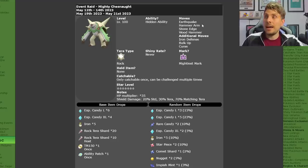The moveset that Chesnaught is going to have is Earthquake, Hammer Arm, Stone Edge, and Wood Hammer — giving it ground, fighting, rock, and grass coverage to complement that Tera Rock typing. The additional moves it has are Iron Defense, Bulk Up, and Curse, all focused around boosting its defenses.